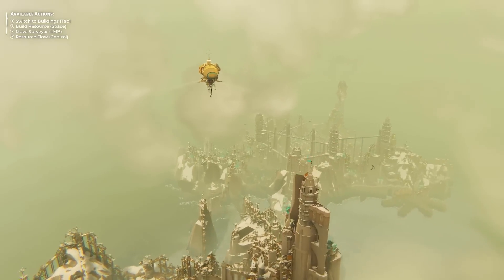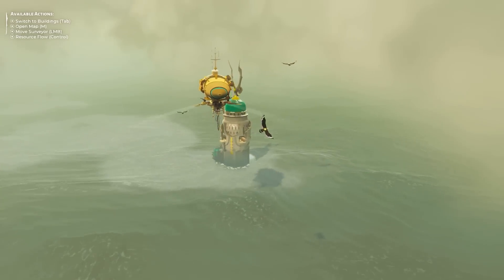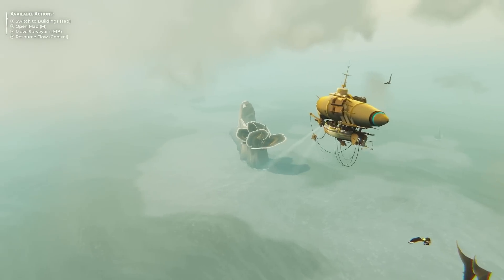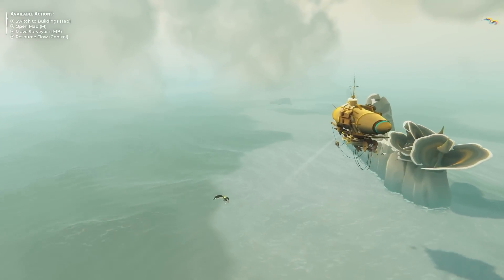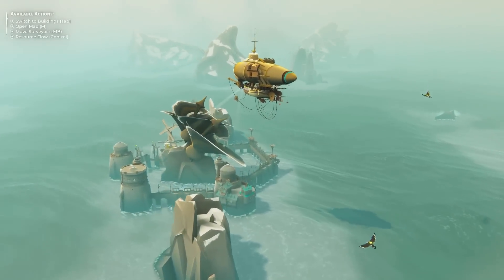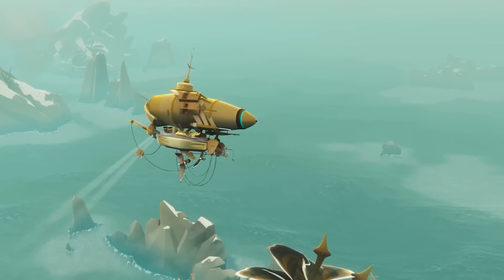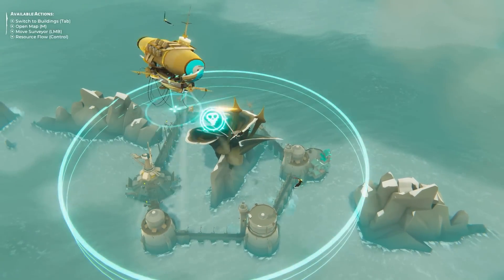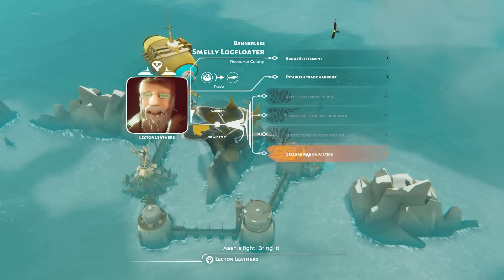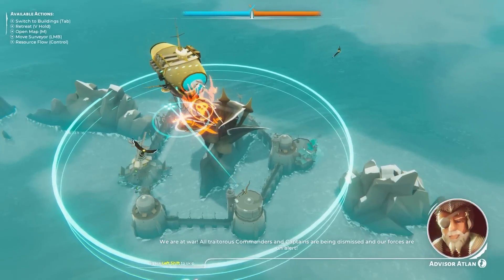We leave our island and head to a question mark — it's just a tower in the middle of nowhere, and it's another commander. Sure, we accept everyone! Off to the smelly log floaters. You can see the birds flying around me as my defense. It's a resource colony — and they've got dragons above them! The smelly log floaters have this resource colony, so we can either declare war or establish a trade. I don't want to trade with the smelly log floaters, so I declare war.